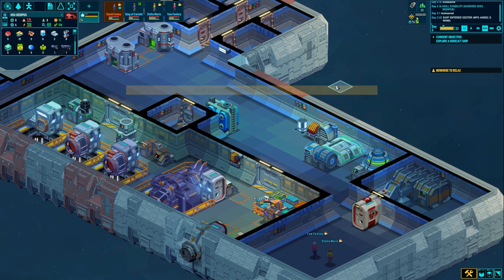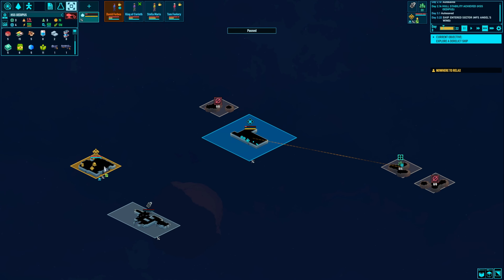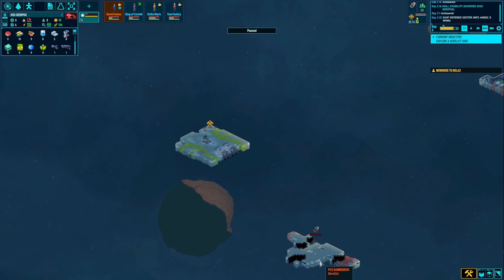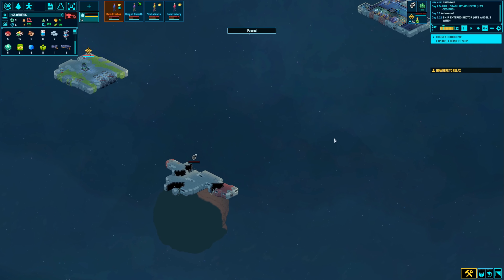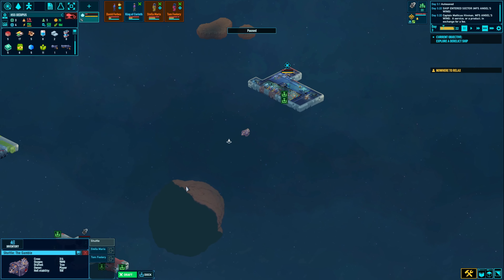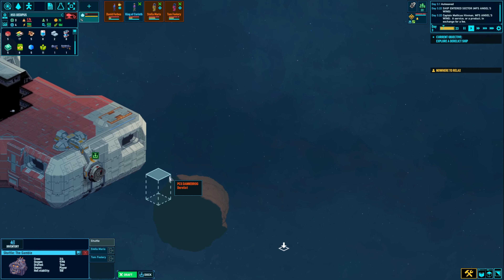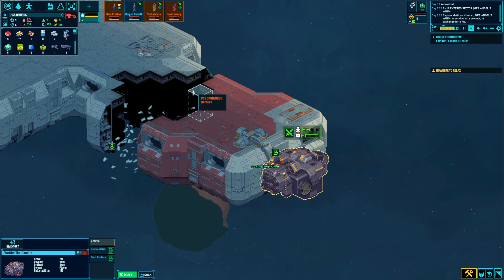Explore a derelict ship — ship entered sector, 'MF Angel's Wing.' It'd be dangerous to go alone; consider an away team of more than one crew member. There's a new ship in our area. We've got a minus four relationship with them called Angel's Wing — makes me feel like that's an enemy for sure. It's a PCS Danbrog derelict ship though; it looks broken. There could be some loot over there. I'll draft Stella and Tomfoolery, get them to go on a shuttle, enter craft, and we'll move it manually using the right mouse button. I want to make sure I avoid that other ship — they've got turrets — but we can dock on this derelict craft.